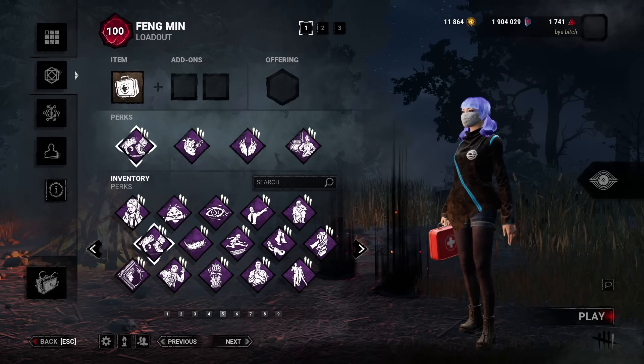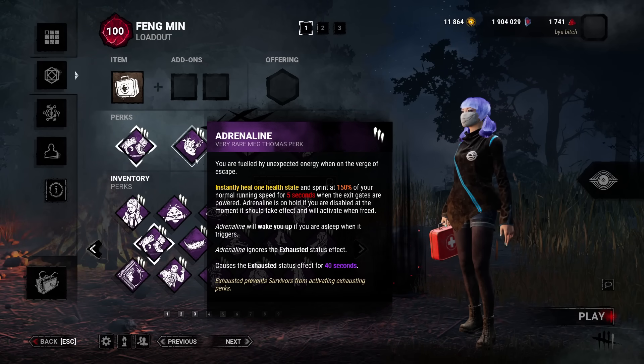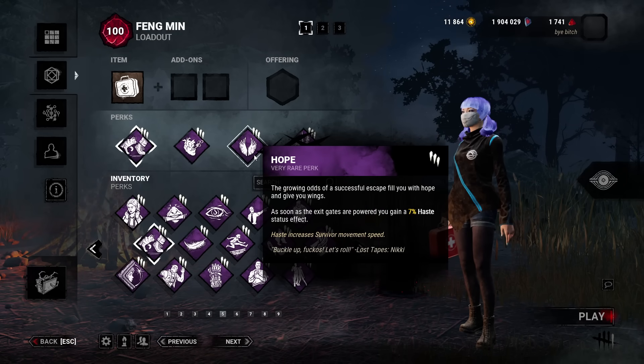Today I'm going to be doing the endgame disappearing build. When the last gen pops, with Adrenaline, I'll get a speed boost for 5 seconds and also go full health. Because I go full health, I'll have silent footsteps from then on. And on top of being full health and silent footsteps, I'll have 7% more speed boost with Hope.